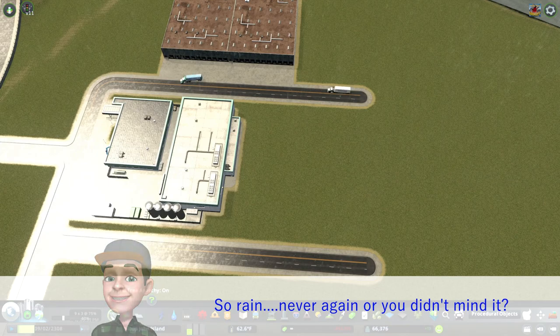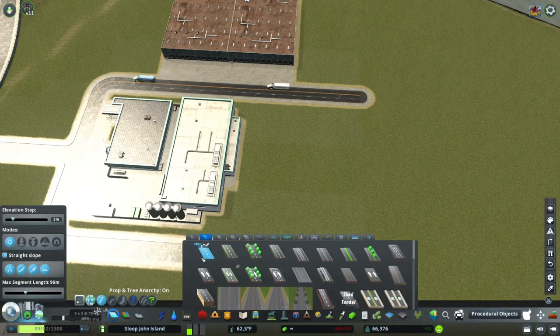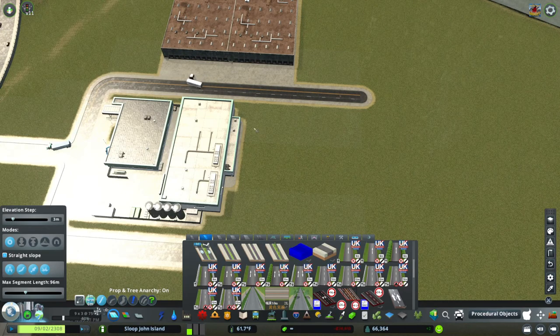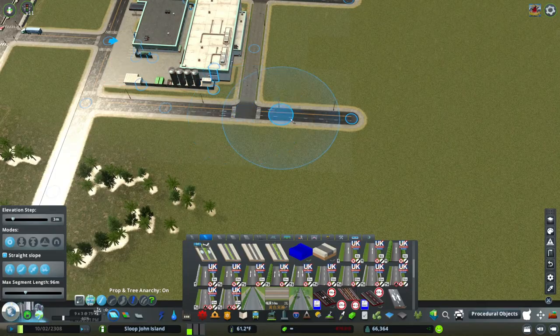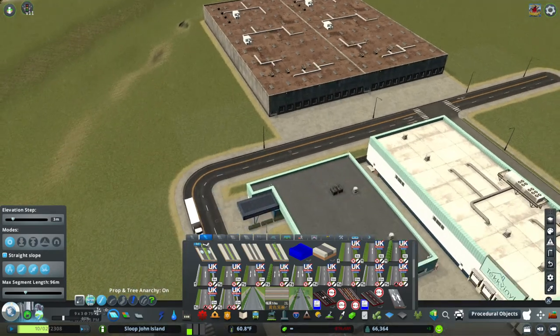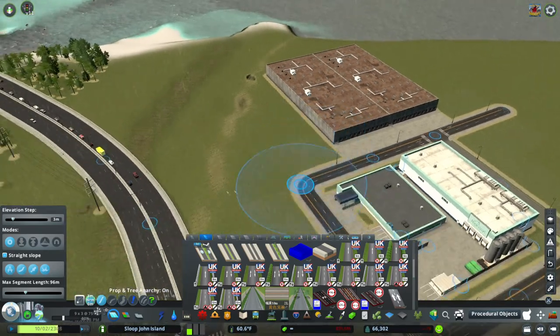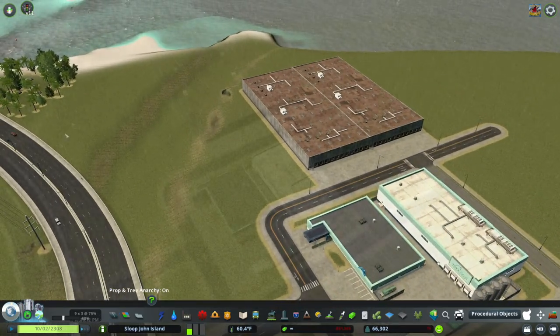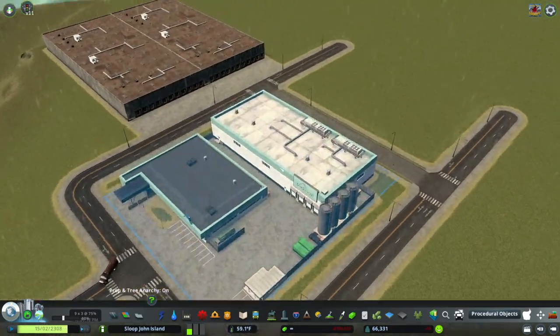So we'll just have like a little access road back here — something like one of these, just connect it. Just a little access road. I kind of like how that turned out — I might actually keep that as like a little bit of a border. All right, so we have our distribution center.